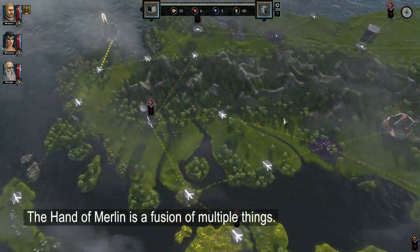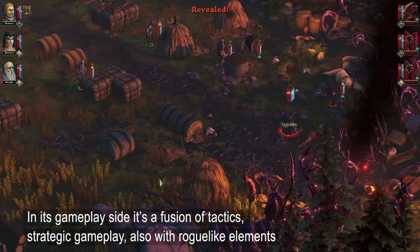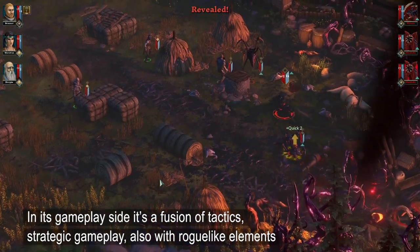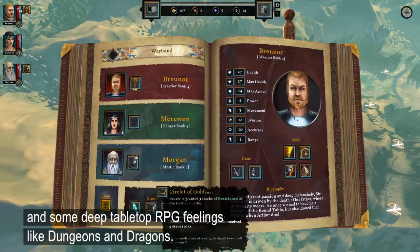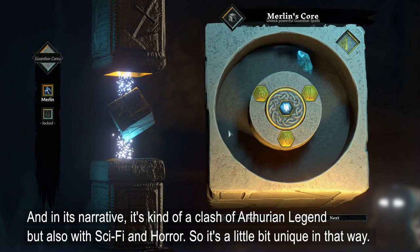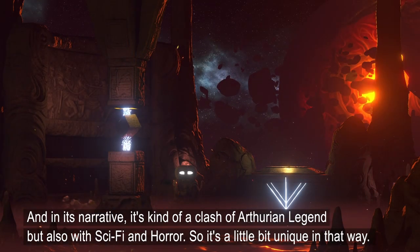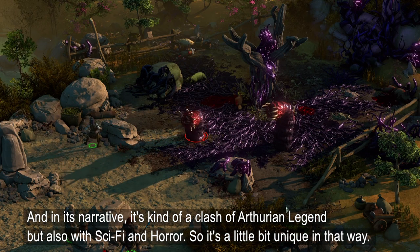The Hand of Merlin is a fusion of multiple things. In its gameplay side, it is a fusion of tactics, strategic gameplay, also with roguelike elements and some deep tabletop RPG feelings like Dungeons and Dragons. And in its narrative, it's kind of a clash between Arthurian legend, but also it's sci-fi and horror. So it's a little bit unique in that way.